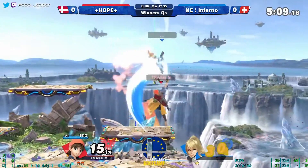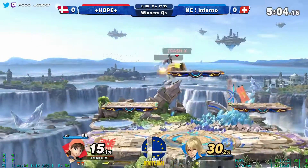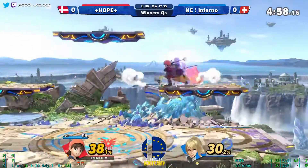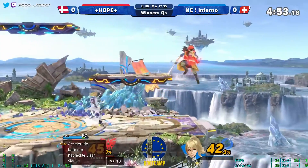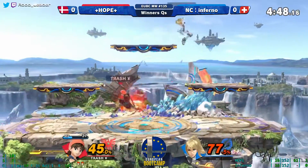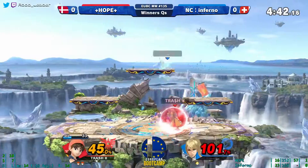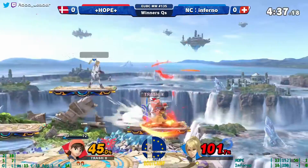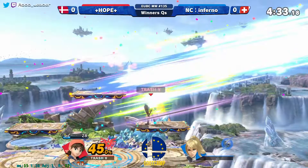We can kind of see how Inferno starts getting impatient after a while and just does something. As a Hero player you've got to do that — your character kind of sucks until you pull out down-B or side-B. You want to be very considerate. A lot of buffs coming out here, kind of wasted the Psyche Up in a bad spot. Going for the timing mix-up, almost a shield break — very smart idea — and a big back air, and that's it.